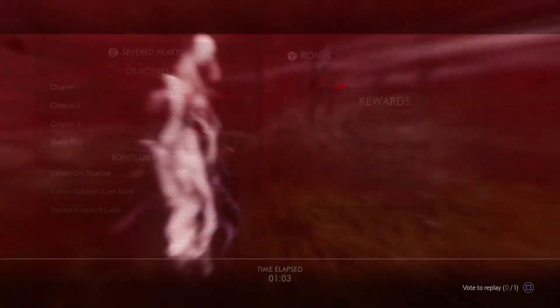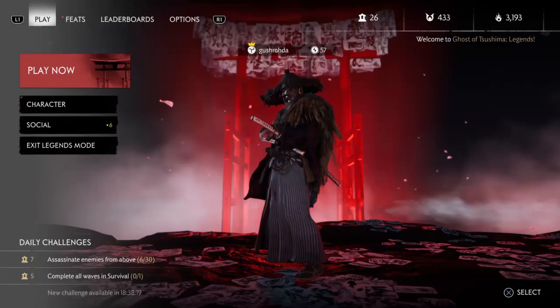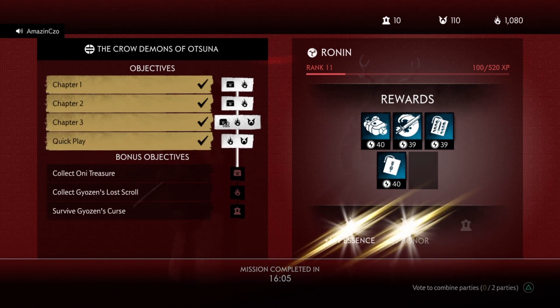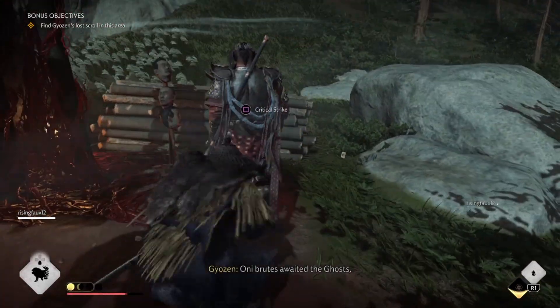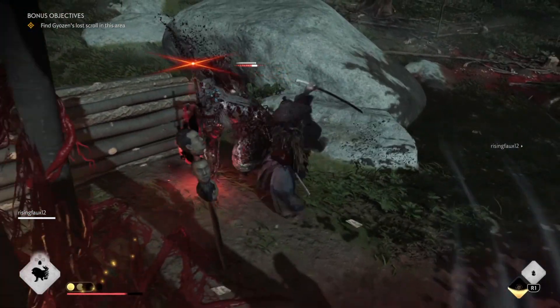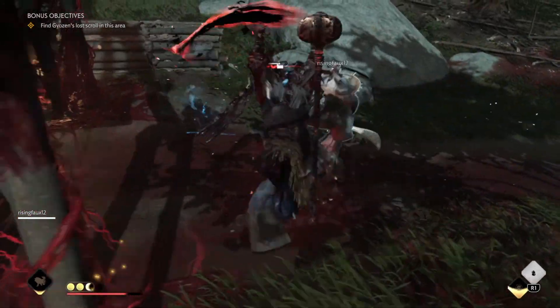The next objective is quick play. To get this, before even starting the story mission, go into the quick play playlist from the main menu instead of selecting story, then select story quick play. This will put you in any story, prioritizing matchmaking time, and after you complete that story you should get that objective. Personally, I go straight to the story playlist and select the first mission called Severed Hearts, mostly because I find it the easiest, and as you play the same mission you'll get used to the spawns and enemy routes to be more efficient.